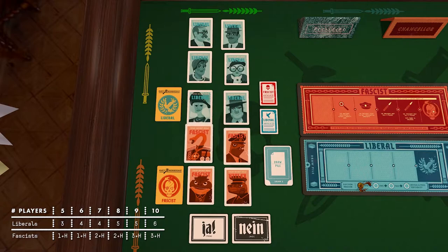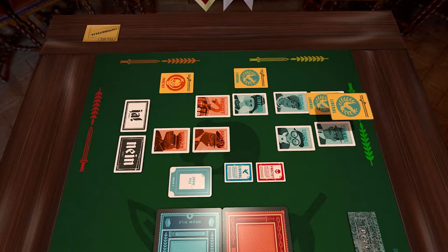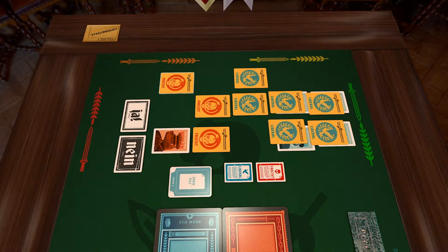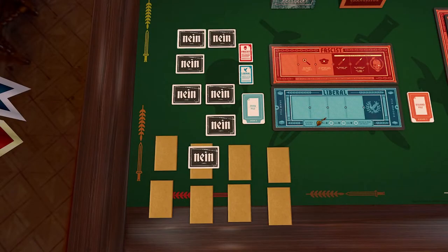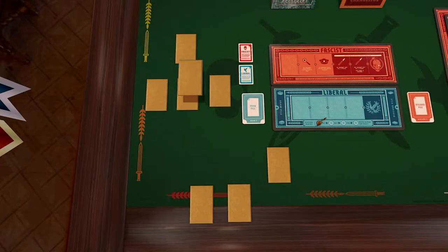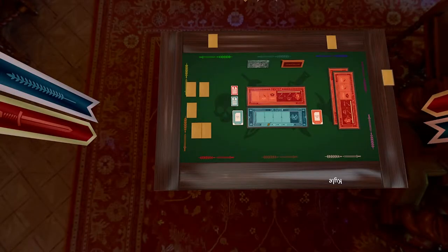Refer to the player count chart in the rulebook to determine how many liberal and fascist role cards to play with, returning the unused cards to the box. Pair each card with the corresponding party membership card, as well as pairing the Hitler card with a fascist party card, of course. Pack each pair of cards into its own envelope, along with a Ja und Nein ballot card. Shuffle the envelopes until you cannot remember the contents of any of them, then give one to each player.